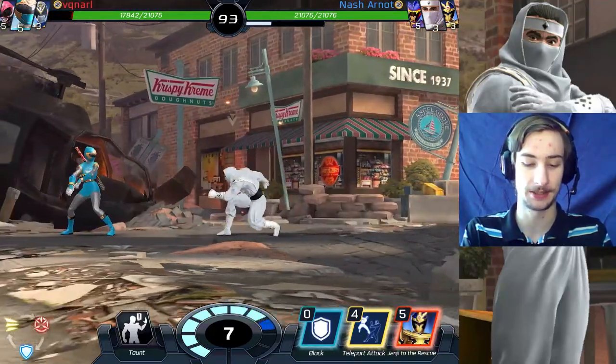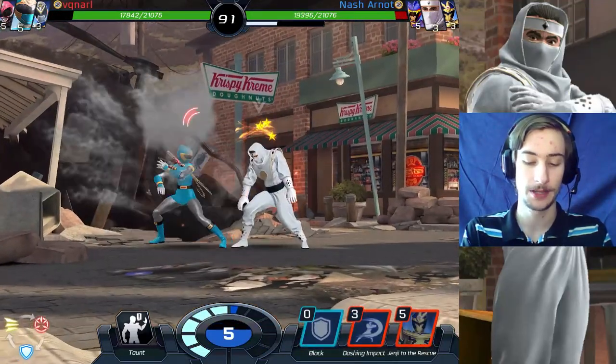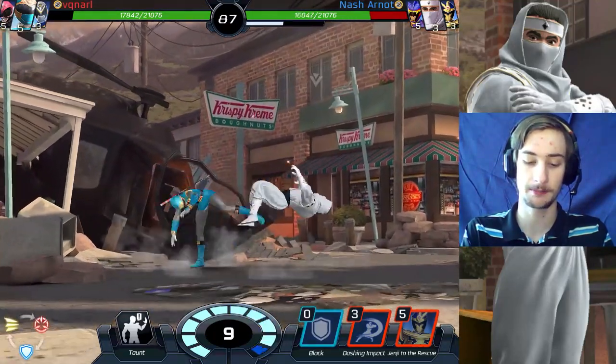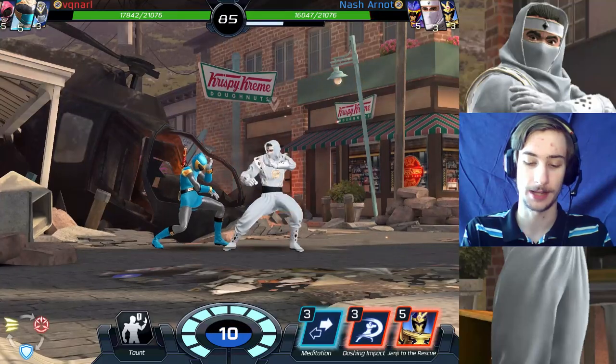I need to land a genji to the rescue. I get stunned. That's a launch. Now this should be something. Block him. Dashing impact.